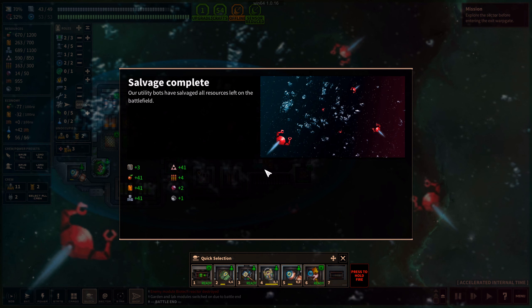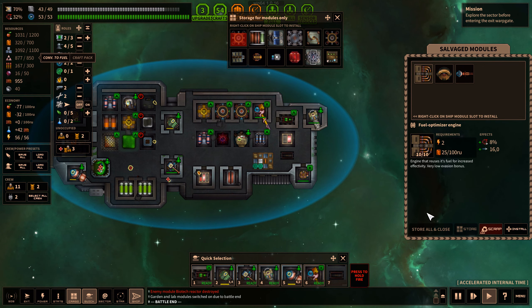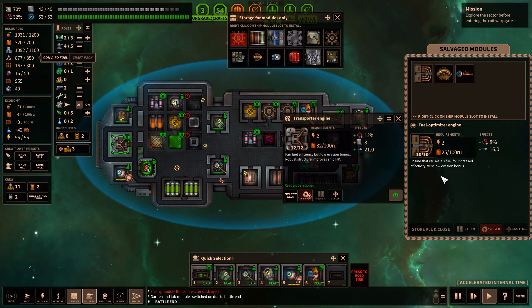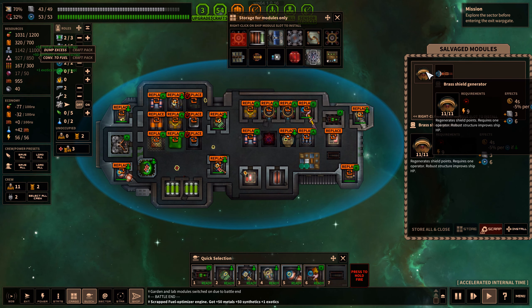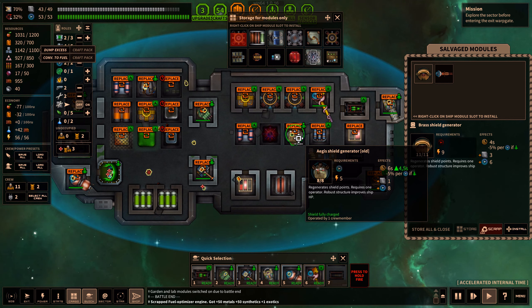Our utility bots have salvaged all resources left on the battlefield. There you go — enjoy your religion. Whoa, that is a lot of stuff actually. Fuel optimizer engine — this uses less fuel but gives us less of everything else. We never can find a better thing. A brass shield generator — another one. It is very fast in replenishing the shields.